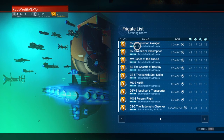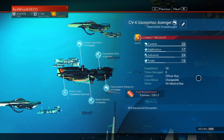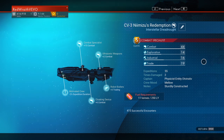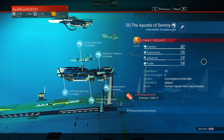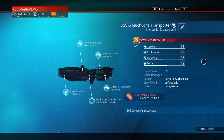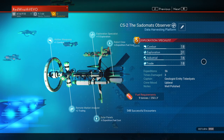Alright, so here it is — the full fleet! I'm gonna read it off, clip it, and upload it to the Discord. You got the CV4 Usun No Mock Avenger, CV3 the Mizu's Redemption, MV Dance of the Anayo, SS the Apostle of Destiny, CS5 the Kunish Star Sailor, MS9 Kukak, DSV5 Egachars Transporter, MS8 Ruins Flight, CS2 the Satamats Observer.